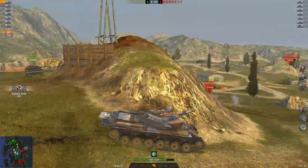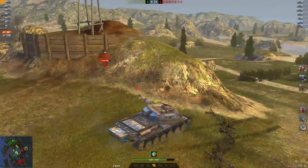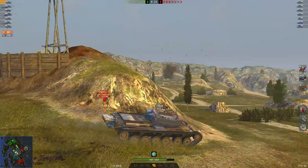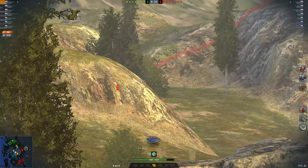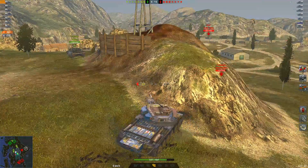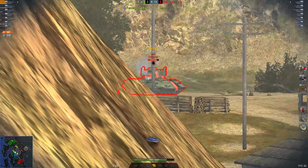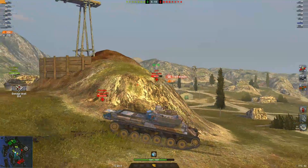So why are we comparing these? Well, these tanks, while very different, are also characteristically very similar. The similarities lie between their 190 alpha gun and the amazing armor that these things have. Now while they are very separate when it comes to speed and flexibility, they are very similar in other aspects.